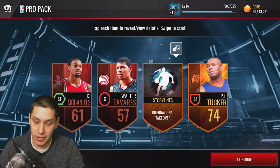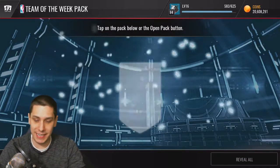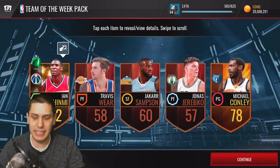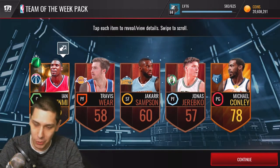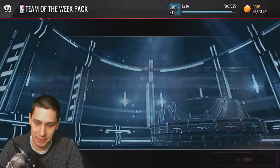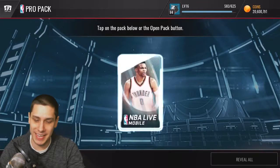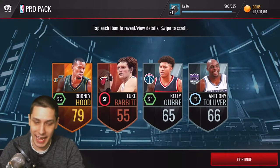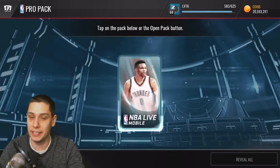So we'll continue to open up some packs. Now we're going to go team of the week — mix it up a little bit. Come on son. Ian Mahimi again — that card is just a troll, man. That card needs to go away. Give me something better than Ian Mahimi, please. I hope I'm pronouncing that correctly. Alright, let's keep going. And a Rodney Hood. Nothing there.